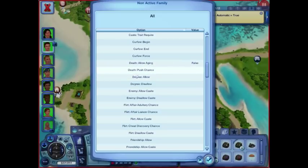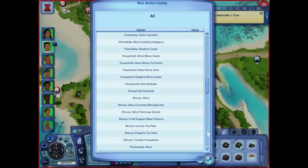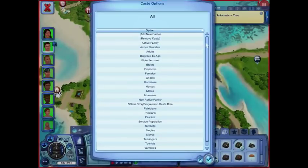Death push chance — this is the chance that they have to die. All of these have great explanations if you go online to Nara'z wikispaces. I believe they're moving their site soon because Wikispaces is closing, so I'll put the link to Nara'z. Allow romance — you're controlling their behavior when you're not playing them. I don't mess with the static motives. But if you wanted everybody passing out around town because there's a heat wave or something, you could experiment with even that.